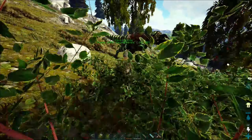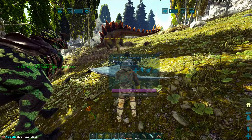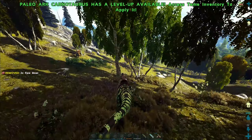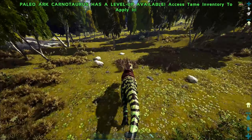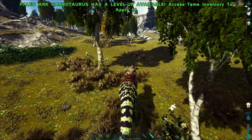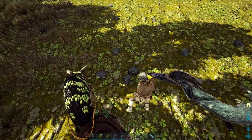I've only got normal meat on me - I might need to go back to base and get some mutton, because there are so many sheep on this map that mutton's probably the better way to go. Actually, I don't even need to go back - there are so many sheep right here. I have so much mutton, that's just crazy. Much nicer for taming carnivore-type creatures. We'll get this guy tamed up and it should be pretty quick from here.